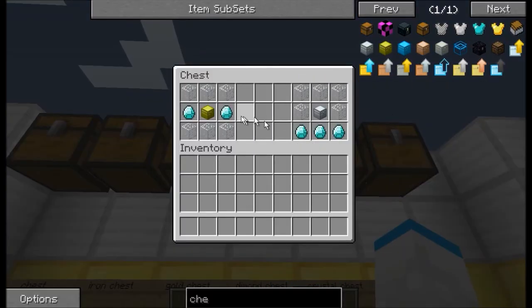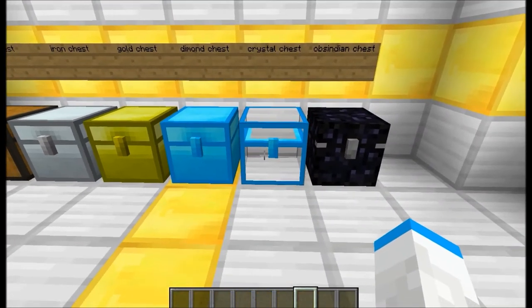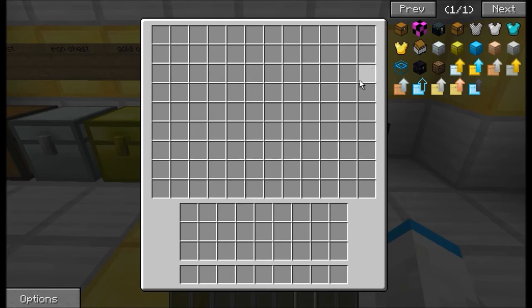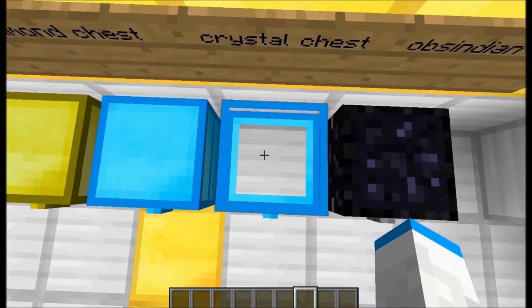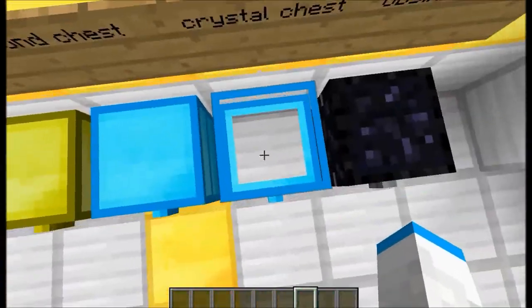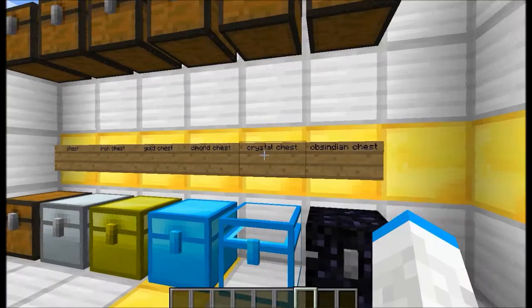I really don't get why you just don't make it gold — I guess if you have three diamonds. The next chest is the crystal chest, and this one is huge. The cool thing about this one is if you put an item in there you can see it. You craft it by putting a diamond chest and surrounding it with glass.